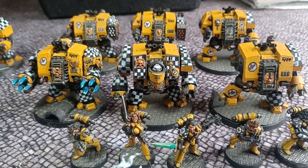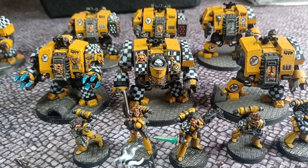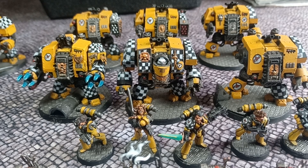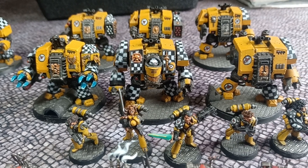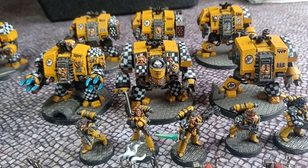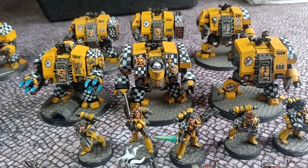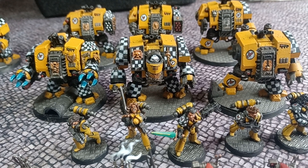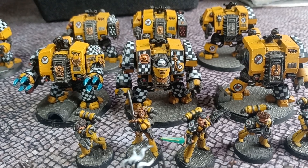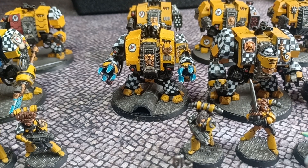Behind them we've got three Death Company Dreadnoughts. Two were Furiosos and one was a stock Dreadnought, but with the rule of three and the Furiosos not being too good in 10th, Death Company Dreadnoughts are pretty amazing. I've got to make another arm for this one so he can have dual fists. Interestingly, the guy on the right is a stock Dreadnought, the guy in the middle is a Venerable Dreadnought which is still available, and the guy on the left is the old Blood Angels metal Dreadnought - it weighs an absolute ton.